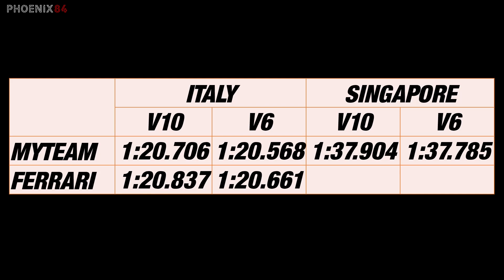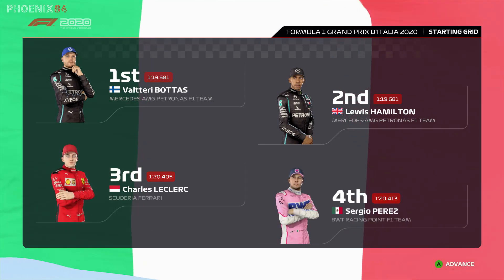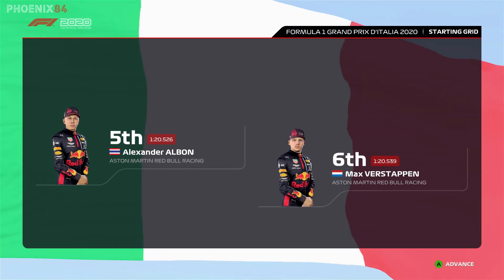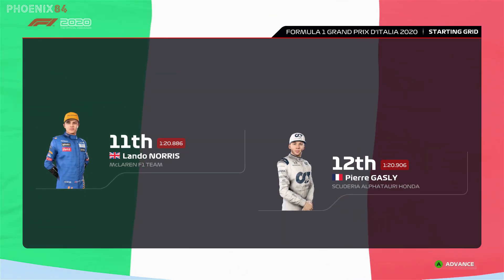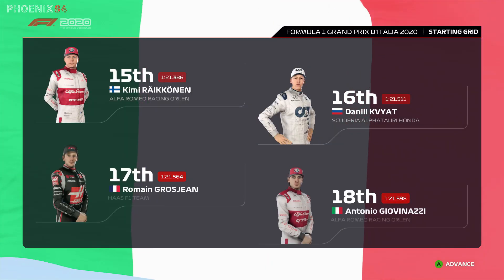Let's try this out in a race then. I've got into My Team career mode — Italy is round number three, the closest I could get. It's time for the Italian Grand Prix. Looking at the grid lineup for today's race: Valtteri Bottas starts from pole position and Lewis Hamilton is alongside. We also have Leclerc, Perez, Alexander Albon, and Verstappen.